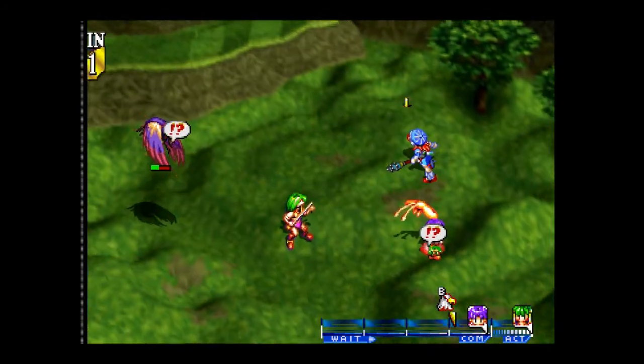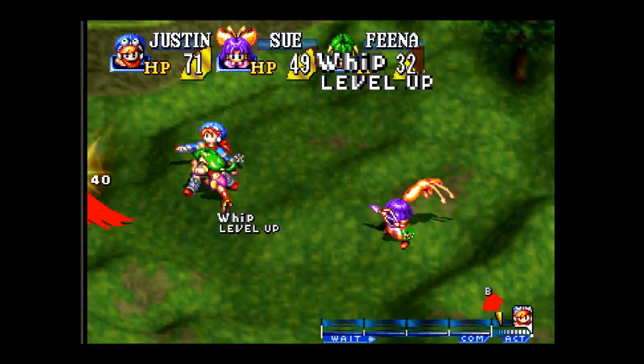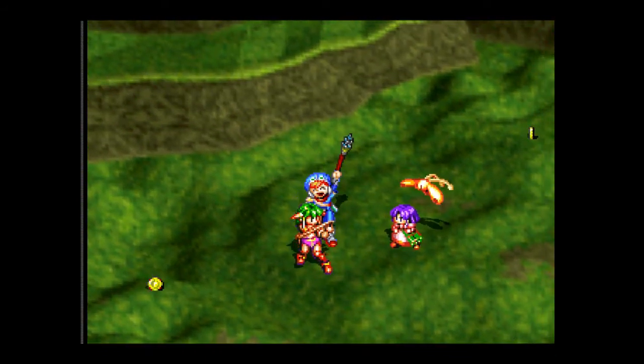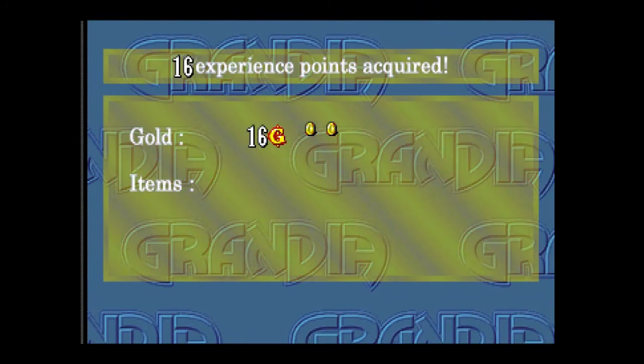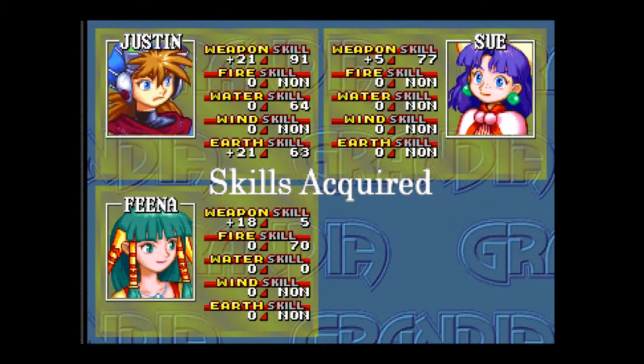Let's just attack it. Pow, right in the kisser, eh? Take that, you stupid bird! Look at that — one Earth spell, 21 plus 21 to our Earth skill.